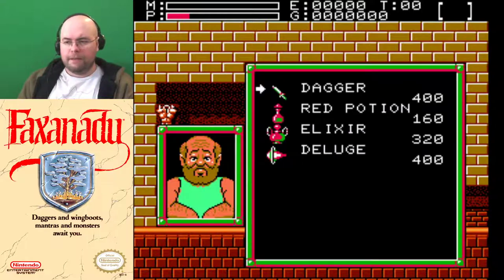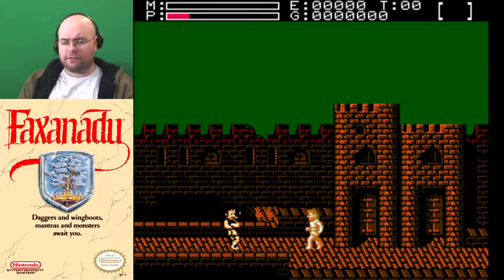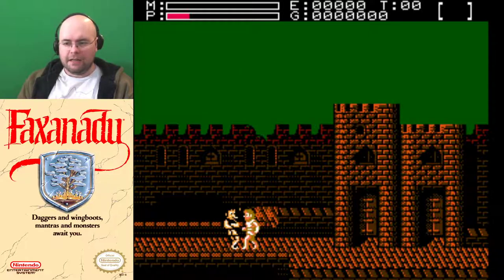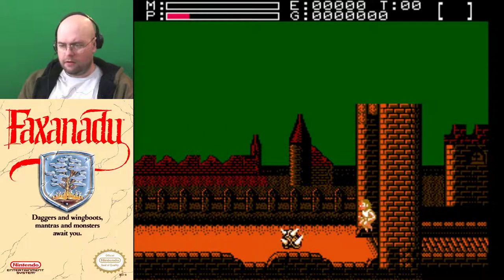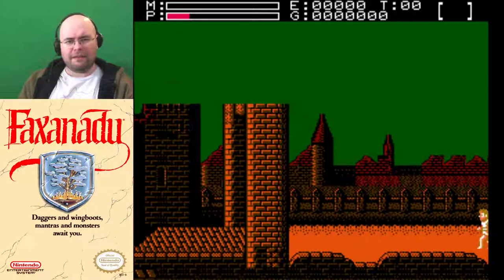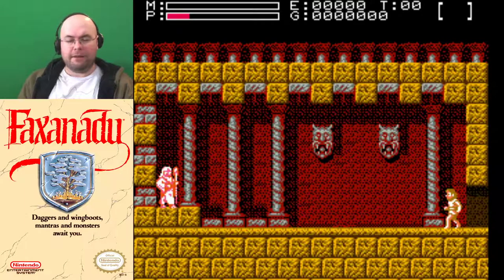You can buy and sell tools here. Tools include weapons like this dagger, healing items such as a red potion or elixir, and magic such as the deluge magic. You have no idea how long it took me to figure out how to pronounce 'deluge.' I first received this game as a birthday present for my 8th birthday — a friend named Peter bought it for me at a Chuck E. Cheese birthday party.